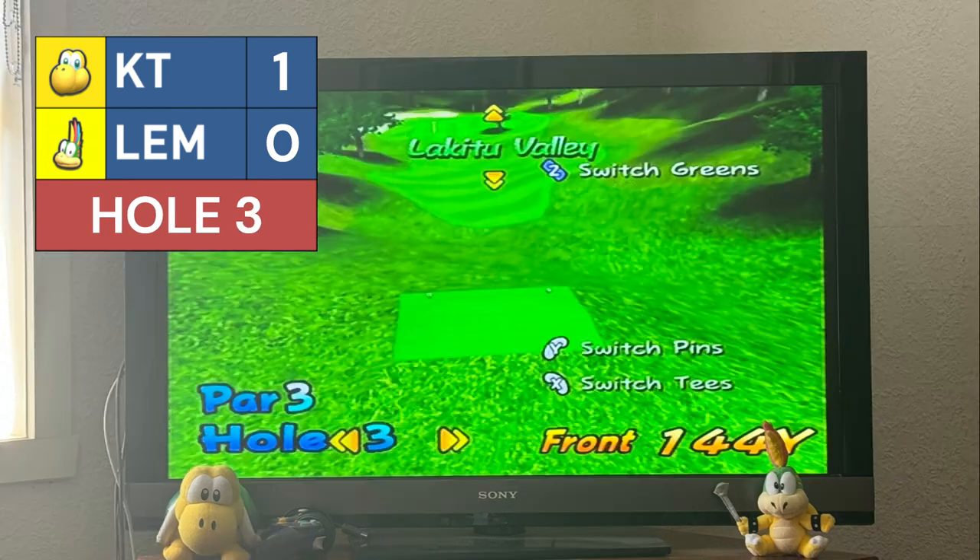Off to hole 3, and we have a tree on the way. Koopa Troopa tries a bit of height on his first shot, but unfortunately it hits the tree — not an ideal location, just short of the green, very close to the fringe. Lemmy's shot — he's got the curve, unlike Koopa Troopa, and allows his fade shot to work beautifully. Nice on by Lemmy.